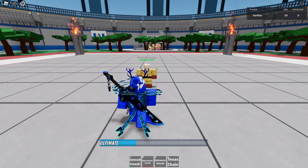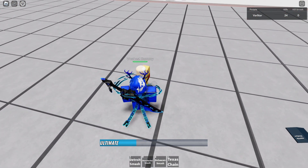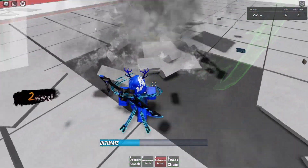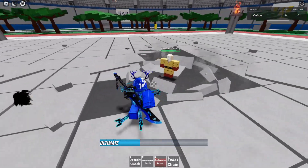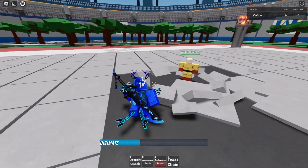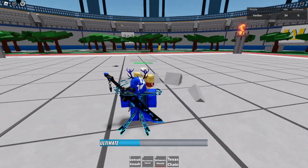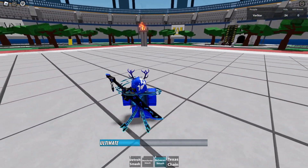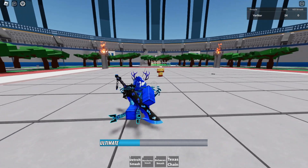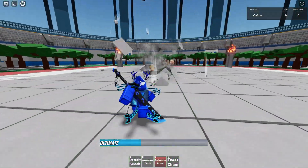Next is Damage Smash, and there are two ways you can use it. One way is by jumping in the air and using it like this — that's for close range. Or another way is to just stay still and use it for a longer range. So jumping in the air is for close range, and going a little farther back and then using it is for far range.